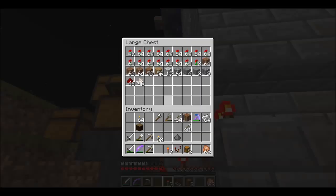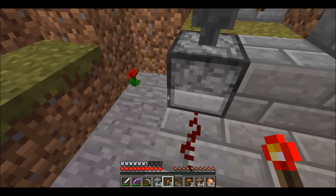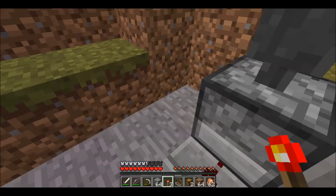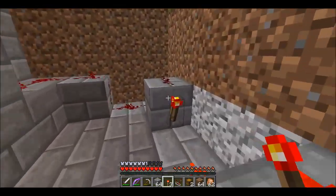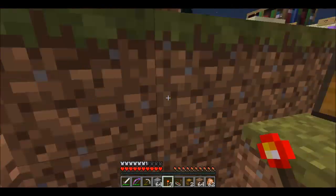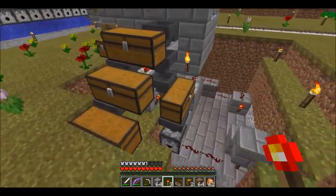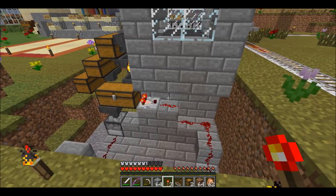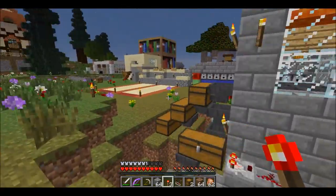We need a clock in order to do the dispensing here. This is the clock I've used many times before — one I remember offhand. I put a repeater down here at two ticks, put a block over the top of it, another block like that, a redstone torch there — and as you can see, we now have a clock going. It turns on and off. Once I hook it up to here, it'll start kicking out flowers into here.